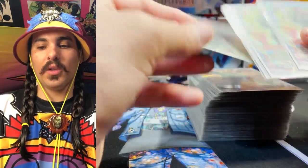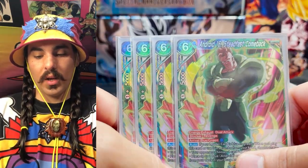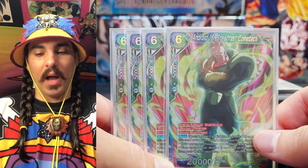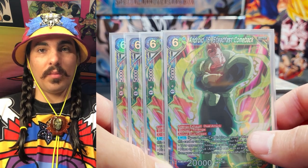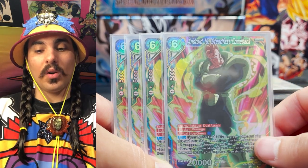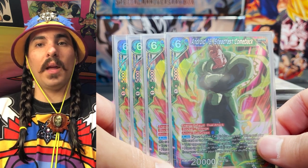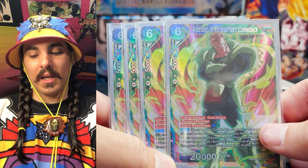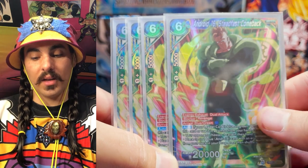First we got this boy — the Android 16. You need to run four of them. This card has a lot of different utility. You can play it with a Rival and your opponent has to discard a card. Your super combo that allows you to play this also makes your opponent bottom-deck a card. You can also combo him for 1k — just tap one to combo him — and when you combo him he'll also make your opponent drop a card, so he's good for pressuring hand. He's also Dual Attack Revenge Blocker, which is really good.